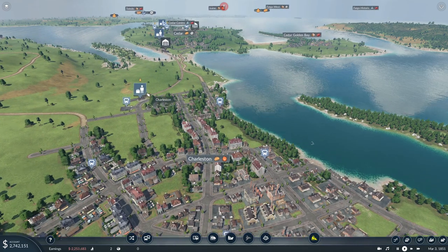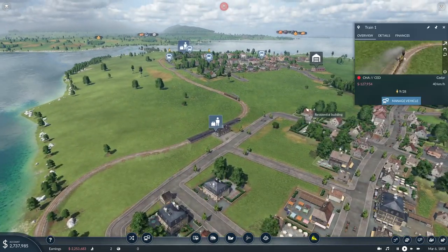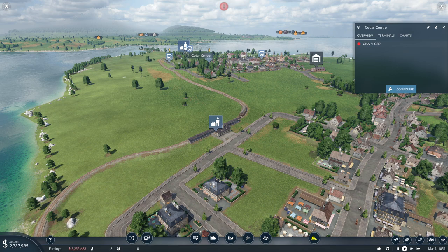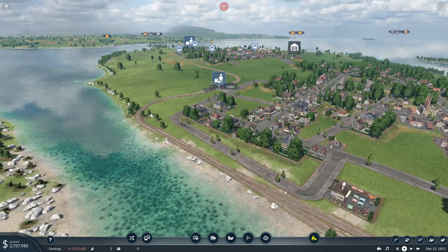How is our train doing over here? Two passengers here. How many does it have on board? Nine! This is what I'm talking about, with some more waiting over there on the Cedar Center. Where are these people going? 20,000 — wonderful.